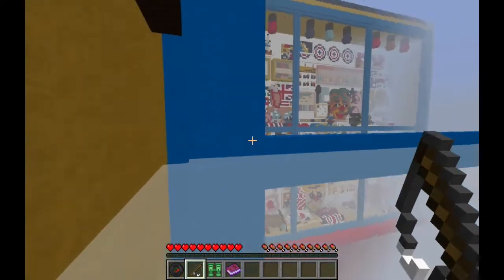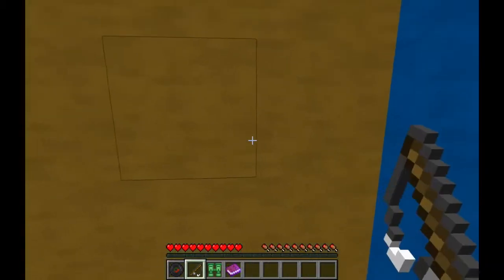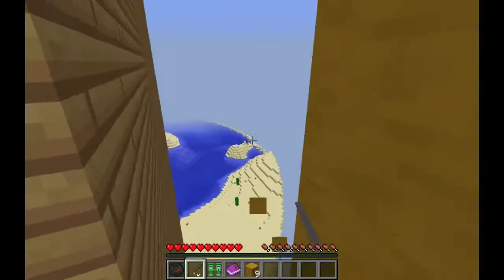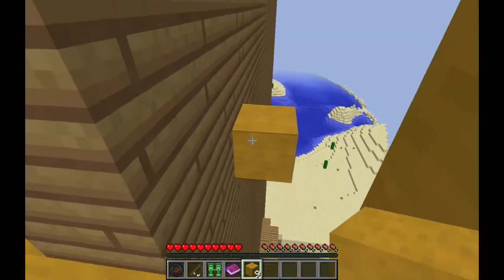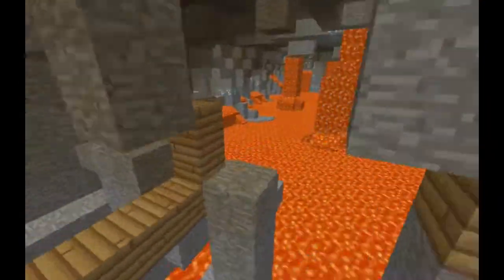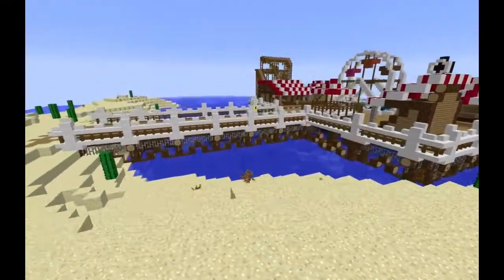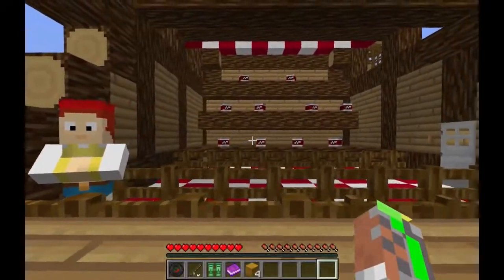It certainly spurs you on to discover new things — for example, can I break through this wall and escape the map? Yes, yes I can. Can I build my own path to parkour along this wall? Yes, yes you can. Can I explore a cave filled with diamonds? Of course. This map offers a lot of fun stuff to do, and it'll take you quite a while to find all the secrets.